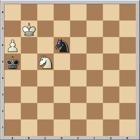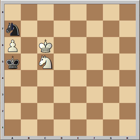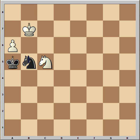Knight to d6 check, king to c7, knight to b5 check again, king to c6, knight to a7 check, king to b7, knight to b5.